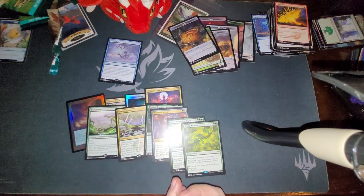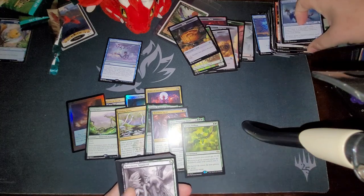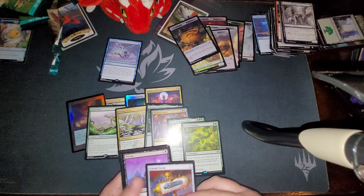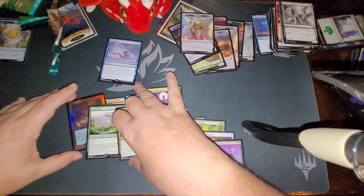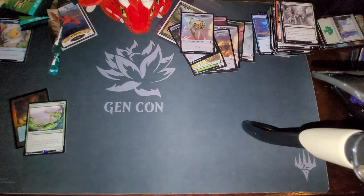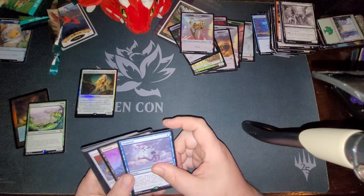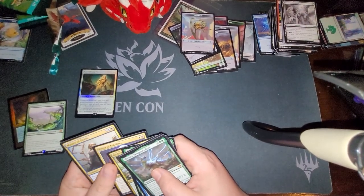Our last pack. Let's go through our commons. Ravenous Squirrel in the sketch art. A Cursed Totem for our reprint. And a Persist. All in all, right there is enough to cover everything that I picked up. I don't know the exact value of everything at the moment — a lot of this isn't expensive, but it'll look good in binders.